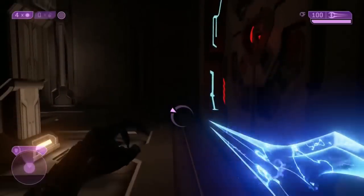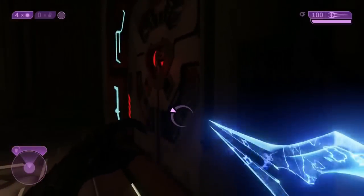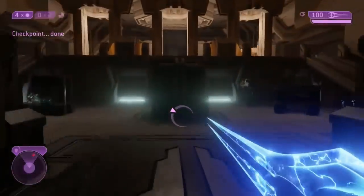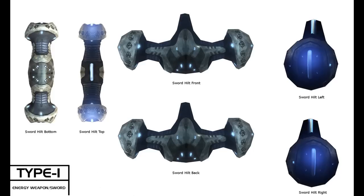The Energy Sword is a signature weapon of the Sangheili and has been their chief weapon of nobility since its creation during the Ages of Discovery. The Sangheili pride themselves on their skill with the weapon, which they regard as holy, and believe that it is better for a Sangheili to fall on his sword to redeem his honour than to die dishonourably. The Sangheili are very strict on who can be trained in the art of swordsmanship.